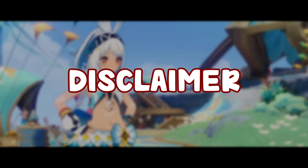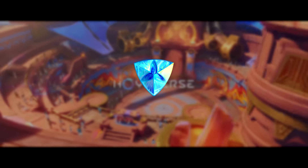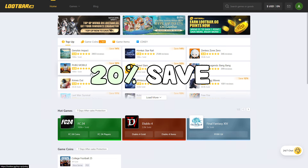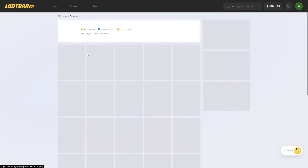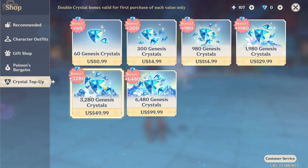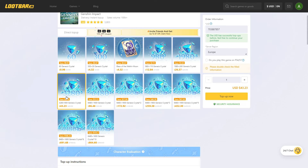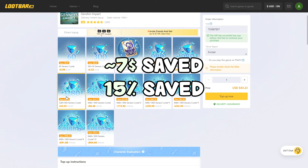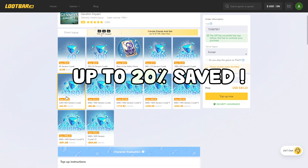But before we do that, if you want to go for weapons you're going to need some Genesis Crystals. The best and cheapest way to buy Genesis Crystals is through Lootbar GG. Lootbar is a very safe and secure top-up website where you can buy different game currencies including Genshin Impact. For example, an offer that costs around $50 in the official game store is going to cost $43.23 on Lootbar — that's around $7 or 15% saved. With coupons you can save up to 20%.